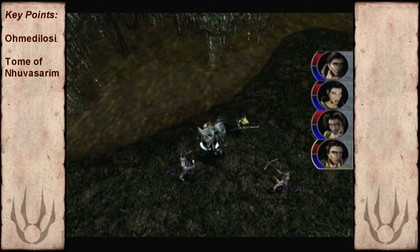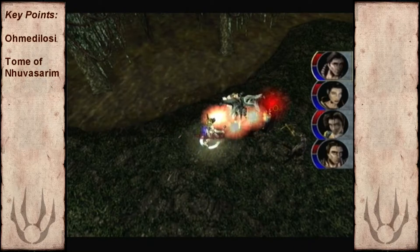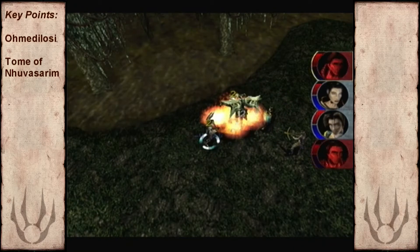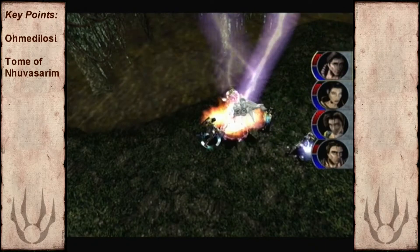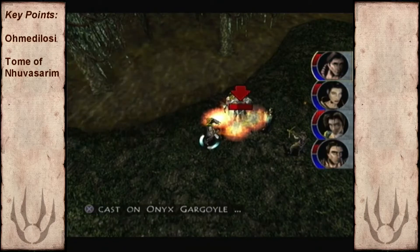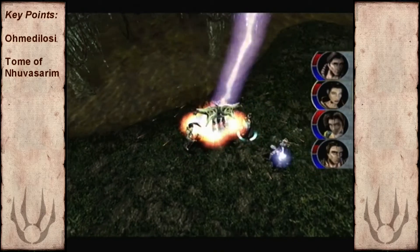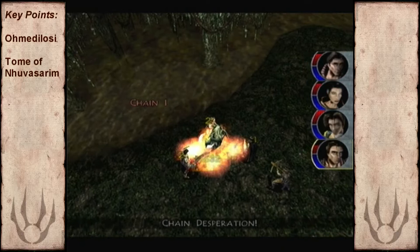I do actually like the design of the gargoyles here. The wings kind of look like manta rays - they look very organic. You can see here I'm switching to Joseph's magic abilities and casting fire arrows. There's also a constant fireball that the gargoyle is trapped in, and of course that's from Felice and her Fiery Falcon.